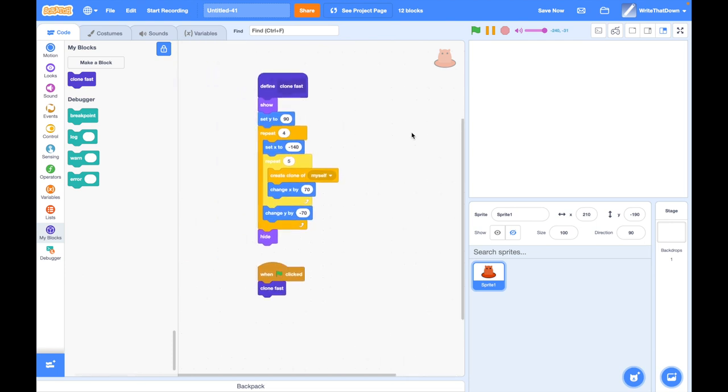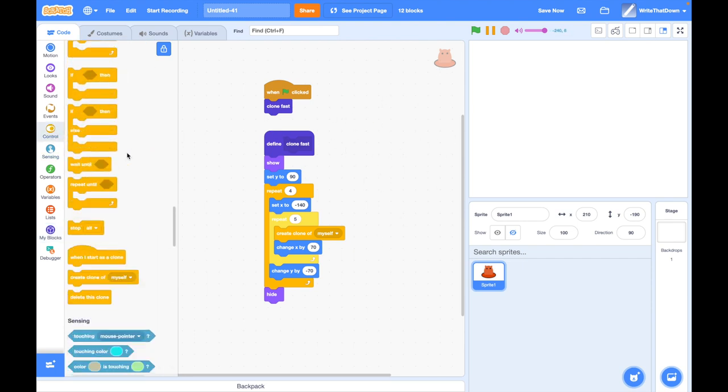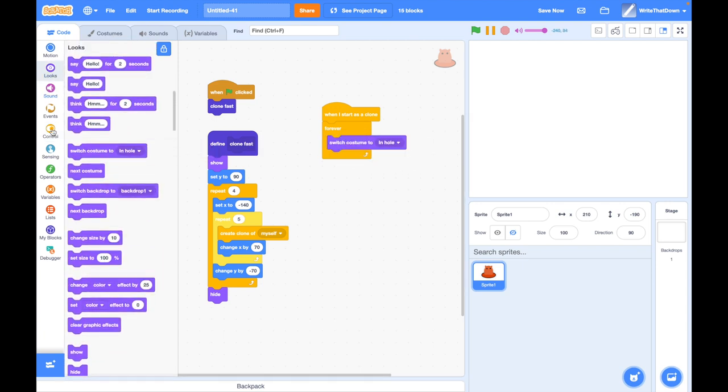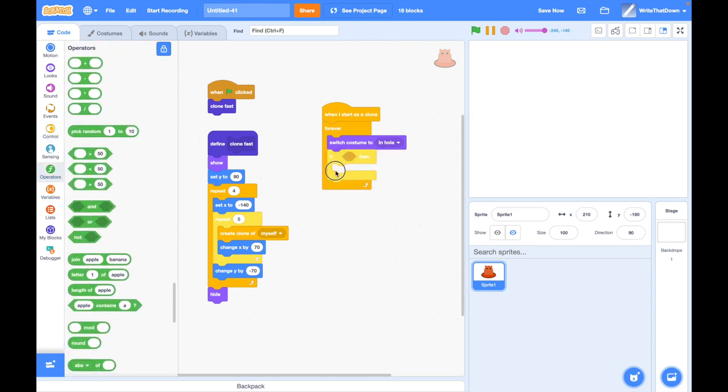Next we need to make it so that you can bang them on the head and make them come out. When I start as clone, forever, switch the costume to 'in the hole' because they're all going to be starting in the hole. You want a random chance every frame to get out of the hole — if random 1 to 800 equals 1, that's a one in 800 chance every frame. Switch to costume 'out of hole'.